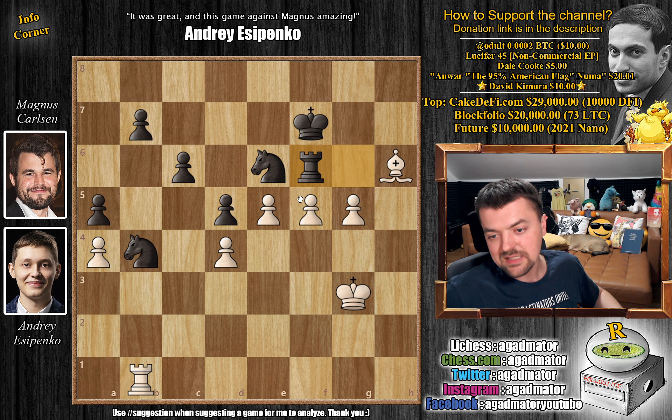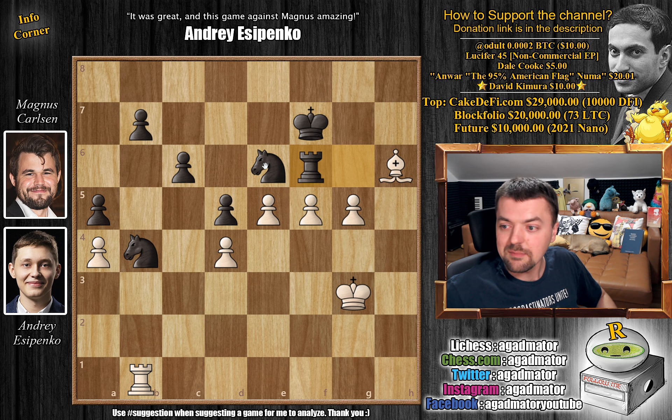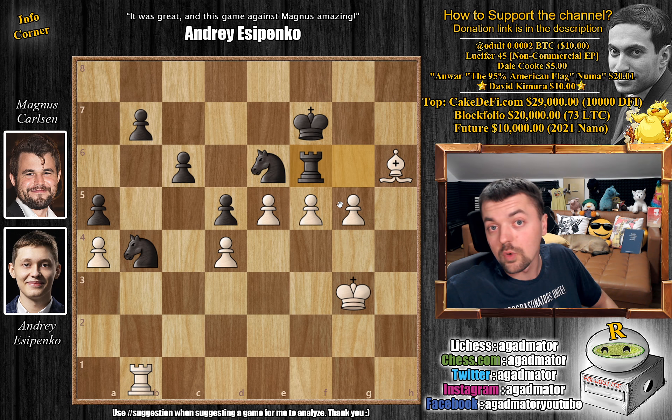Rook captures on f6 was the last move in the game — maybe Magnus just picked it up and resigned. On move 44, Magnus Carlsen resigned the game. What a Two Knights Defense masterclass — or rather, against a Two Knights Defense masterclass — by Andrei Yesipenko. After captures on f6, there's not much left: you can capture on d4 but look at those pawns — they're just monsters. You lose the exchange and there's nothing to be done.